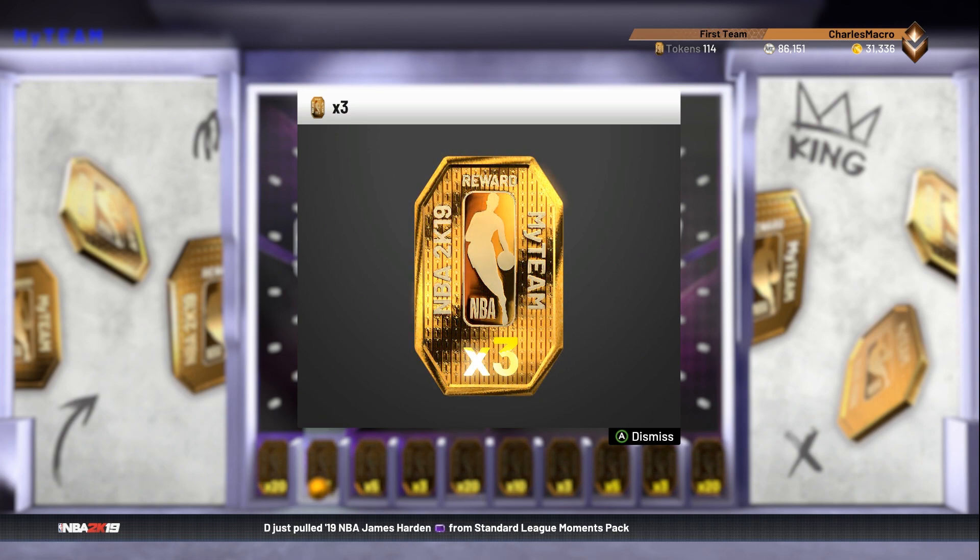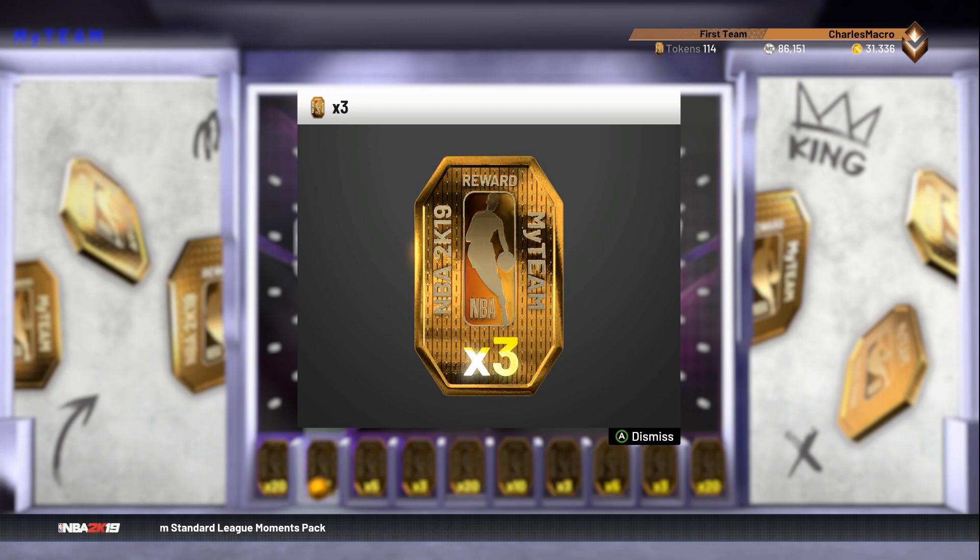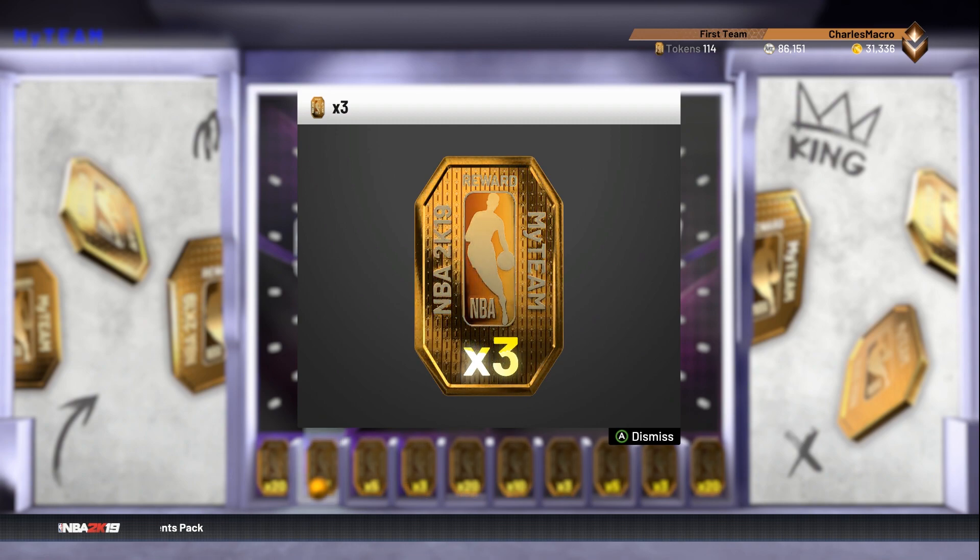You know what I do — I keep these tokens coming. As soon as they drop, as soon as I can get them to you, I get them to you. Charles Macro, NBA 2K19 MyTeam locker codes. I'ma holla at y'all, peace.